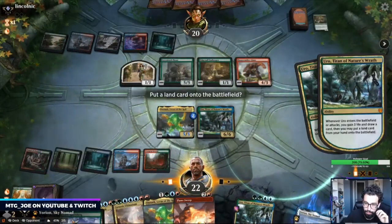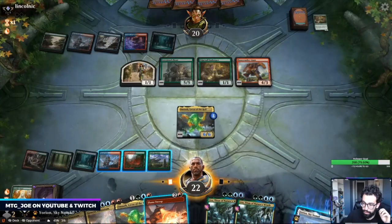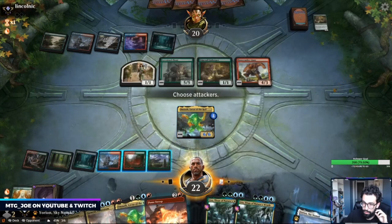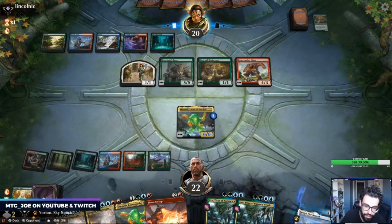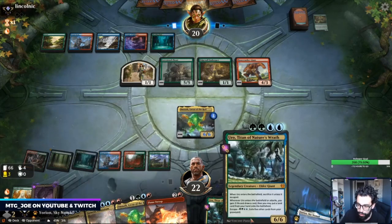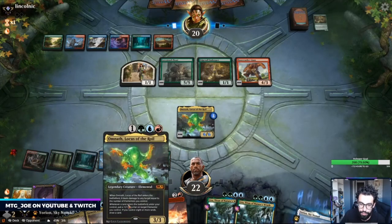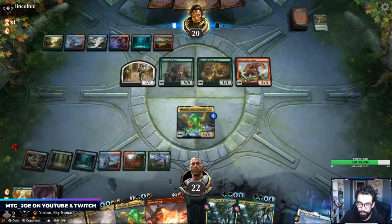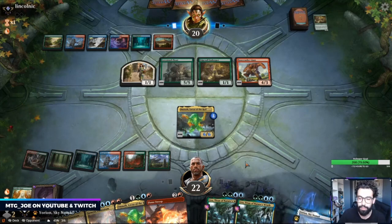Flame Sweep is great. No attacks here. I can just Flame Sweep their board, and if I draw a land I'm still short from getting this back. But I could choose to just play out Omnath and have it die worst case. This is a cast trigger, so if they play out something we need to be mindful.